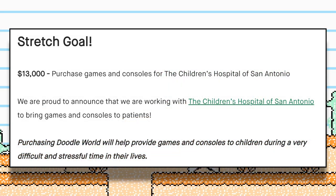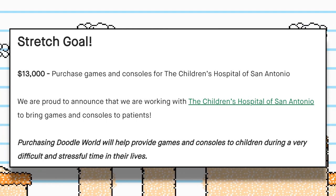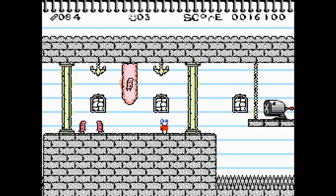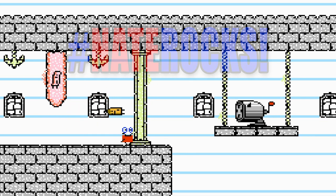One last thing I'd like to mention is that Nate and his daughter did a $13,000 stretch goal, and with this extra money they'll be purchasing video games and consoles for the Children's Hospital of San Antonio. It's an awesome thing to do for the patients there, and we should all hashtag NateRocks to thank him for being so awesome.